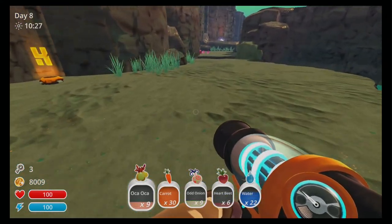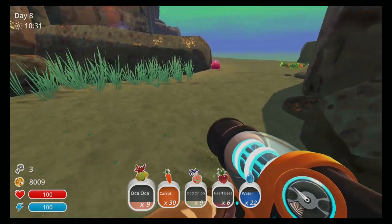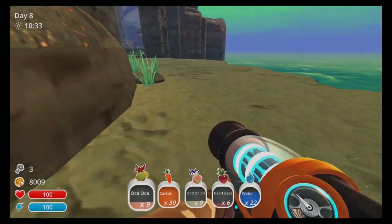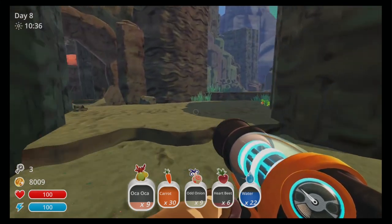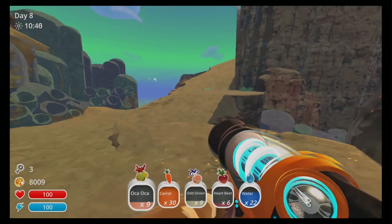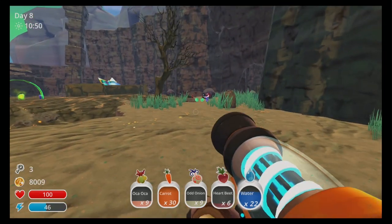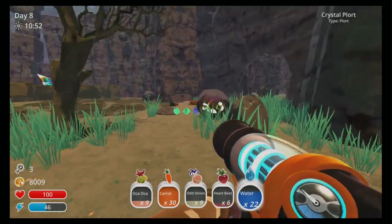Once we reach Ash Isle we're going to go off to the right, and then to the right again, then to the left around this corner, and then to the right we go up the ramp and use our jetpack to fly all the way across — and we can see the Crystal Gordo peeking out there.